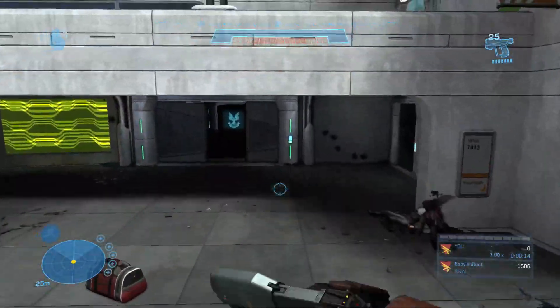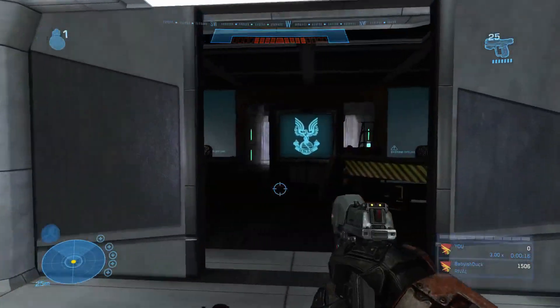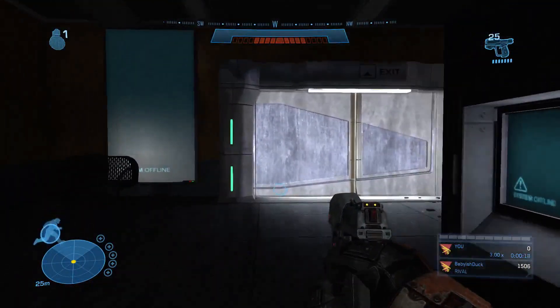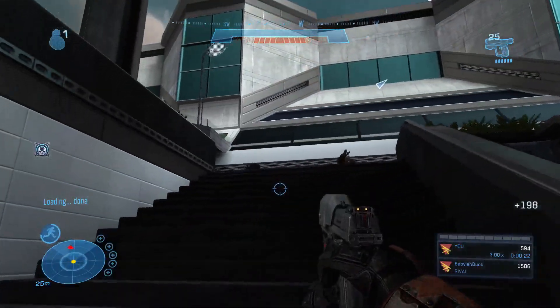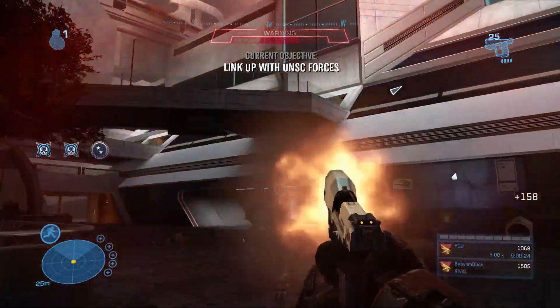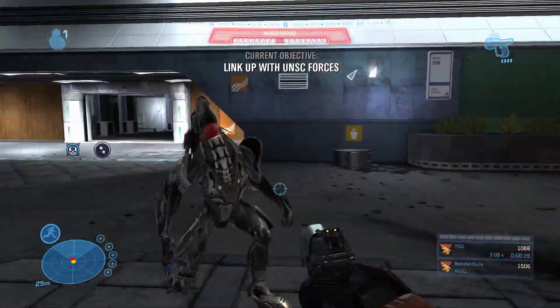The very first enemies you'll encounter are a few skirmishers on these stairs, so make sure you try and headshot them if you can, otherwise they'll run into the building if you don't kill them fast enough.